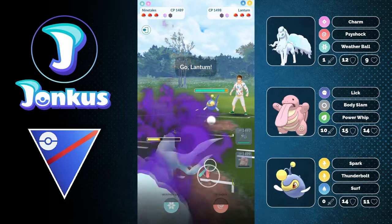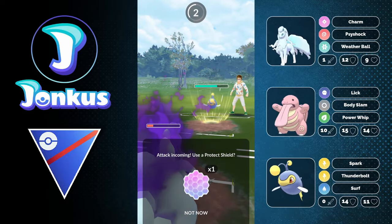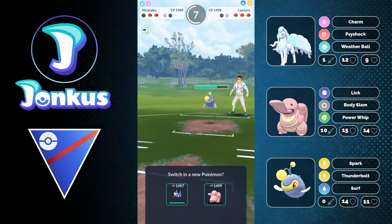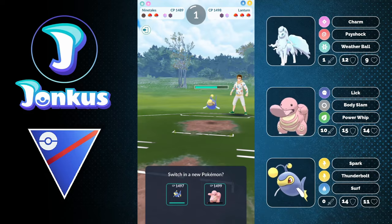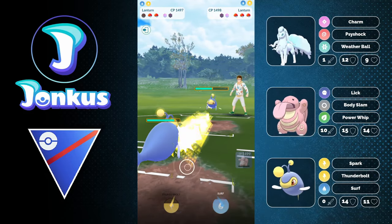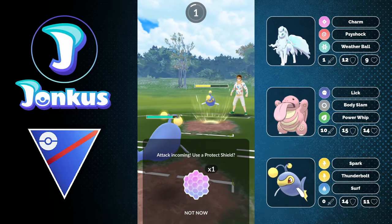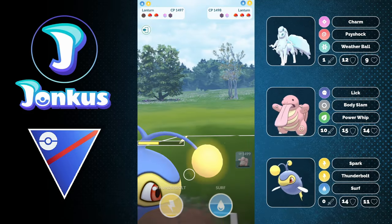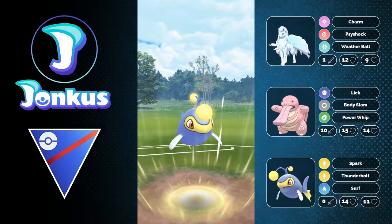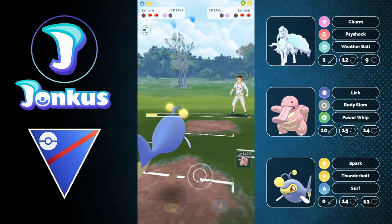It's going to be the Dark Pulse. We can swap out, and they swap out at the same time into the Lanturn. If I would have been able to reach the Power Whip timer it would have been great, but what we can still do is go into our own Lanturn, and with the extra Charm damage they're definitely going to be in range for just the Thunderbolt plus a little bit of Spark damage as well. That's going to be amazing for us. We can just go ahead, let this move go through, farm them down, and go for a Thunderbolt — getting the full farm and having some energy with the one shield remaining.